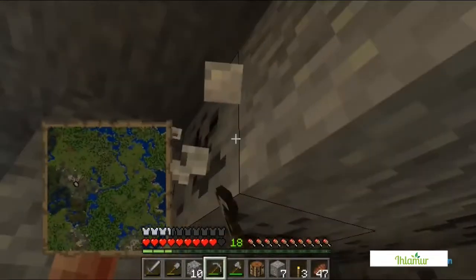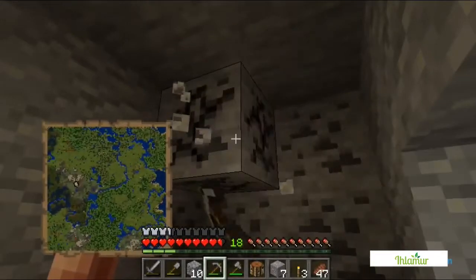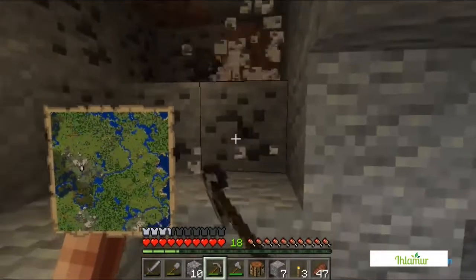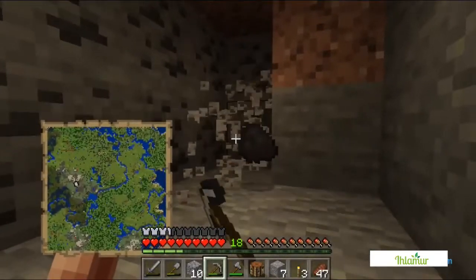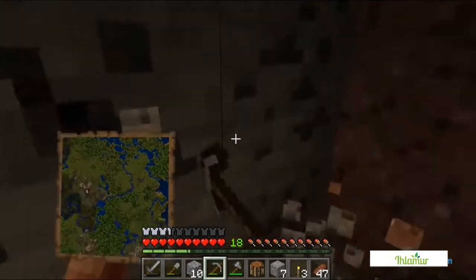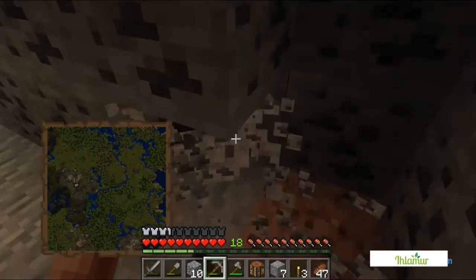This next bit is going to be a little boring because it's just going to be me mining out every single bit of ore I see. My basic strategy is to follow these caves as much as possible, mine them out, light them up, and then whenever we've done enough or gone too far, I'll just start to tunnel mine.